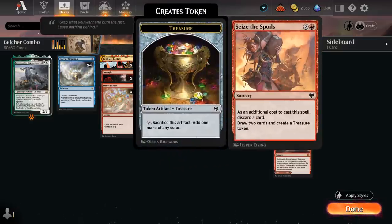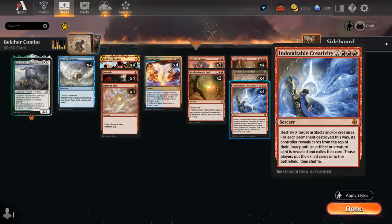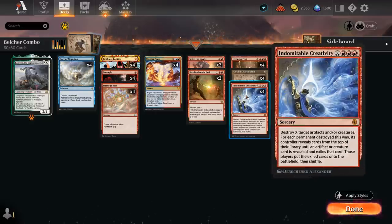We also have two copies of Seize the Spoils — discard a card to draw and make a treasure token. All these treasure tokens are also necessary if we want to set up Indomitable Creativity, which we cast for X equals 1, destroying our own treasure token. For each artifact or creature destroyed this way, its controller reveals cards from the top of their library until a creature or artifact is revealed and puts it onto the battlefield. So we can turn a treasure into a Goblin Charbelcher, giving us access to virtually 8 copies of Charbelcher throughout the deck as long as we can enable Creativity.